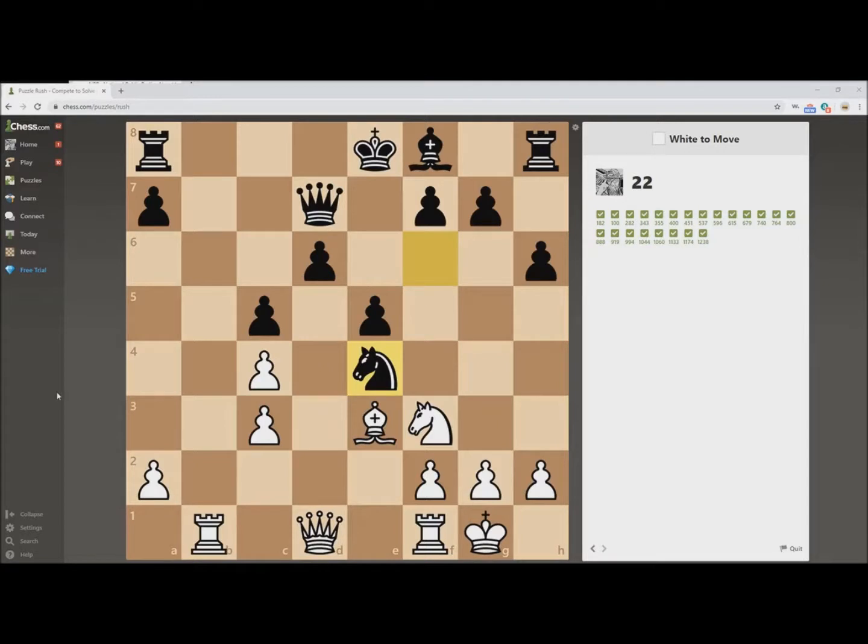Number one thing I can't overstress in looking for tactics: look at your opponent's loose pieces. I see two loose pieces right here that Black has just hanging out. Nobody's defending them. That Knight is loose, that Rook is loose, and I have a Queen. I can fork them both. Now let's grab the Knight.